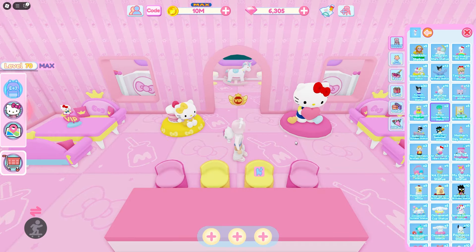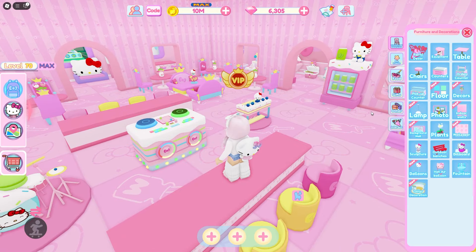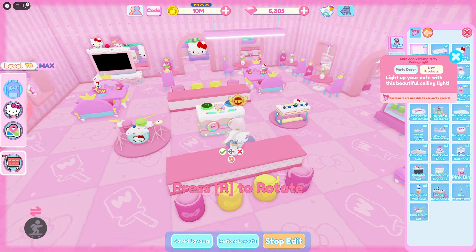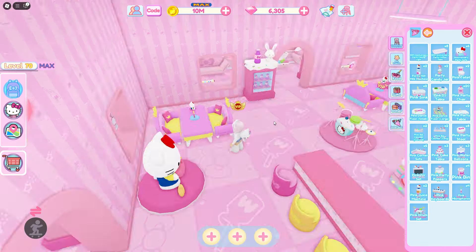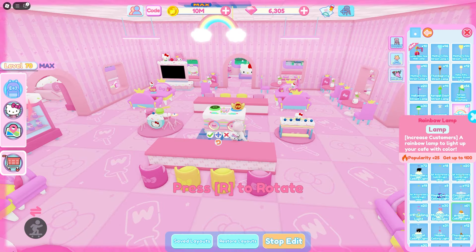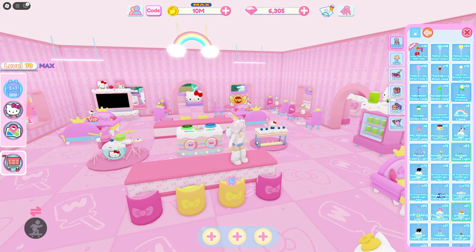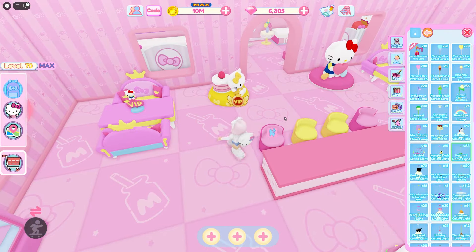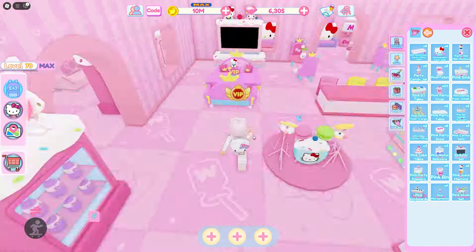I think the cake goes perfect with this floor. For some extra decorations let's do some lamps — there are these new 50th anniversary lamps, so let's use a few of these. They were also using a really cute rainbow lamp, so I'm going to use that too. Alright, we got some lamps in here. Let's add just a few extra decorations to make it extra cute.